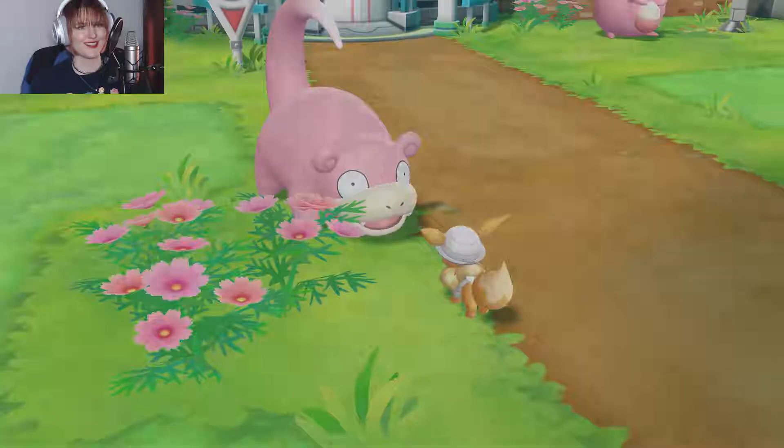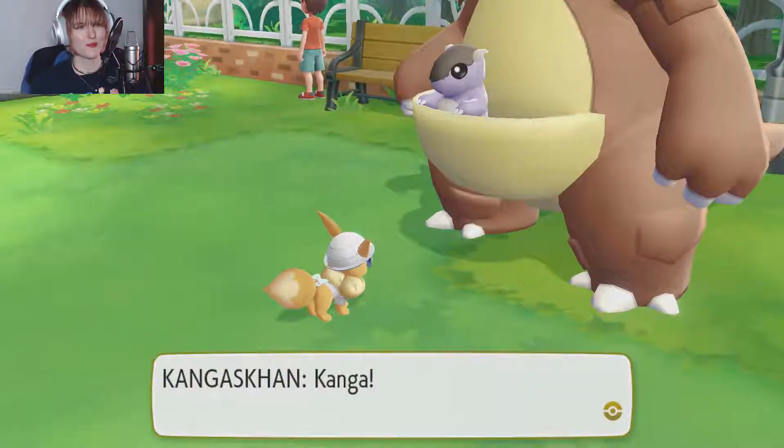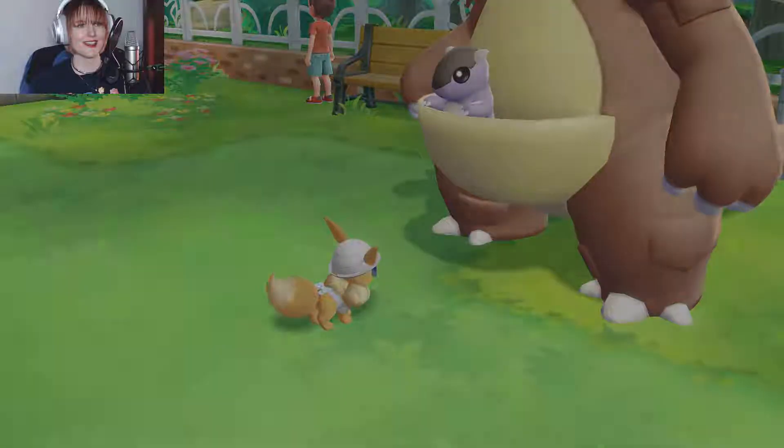Eevee is saying hi to the Slowpoke — that is adorable. And there's the Kangaskhan. Oh, baby Kangaskhan is so cute!